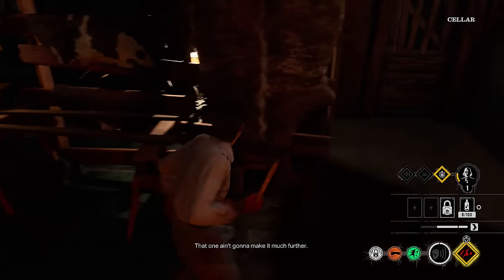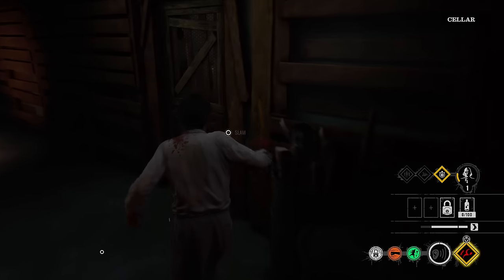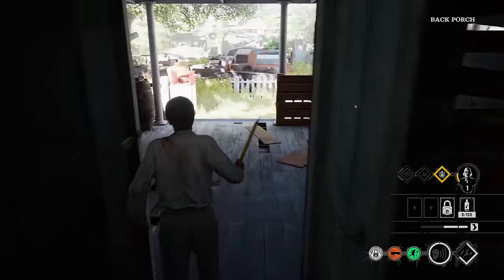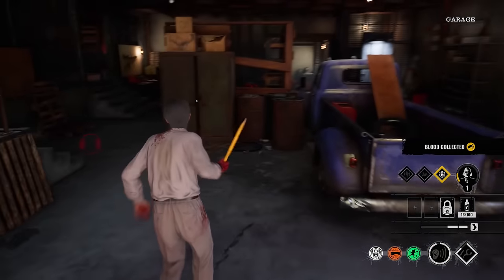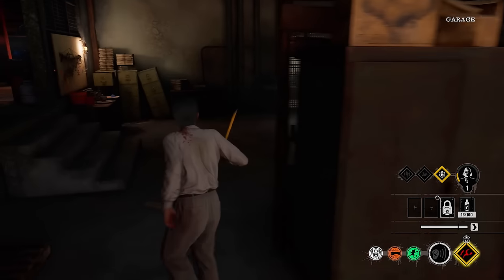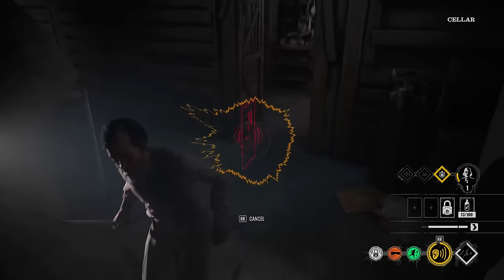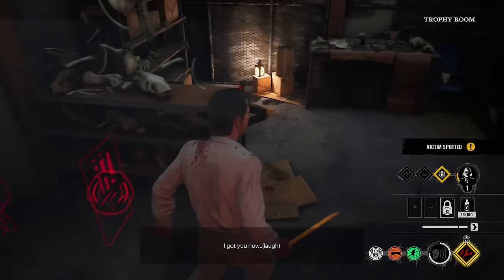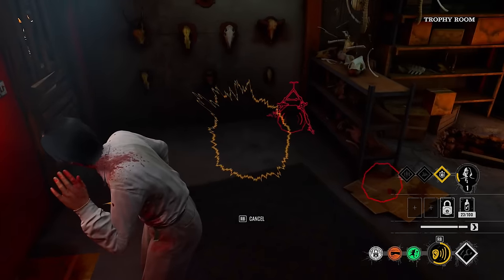Double check everything, you never know. She didn't just go into a hiding spot. He climbs up the ladder - I can knock him down here. I've got you now. I've knocked him down. Knocked him back down. There you go boys - three kills! Three bloody kills. Nice.